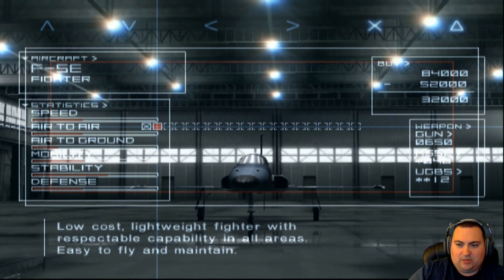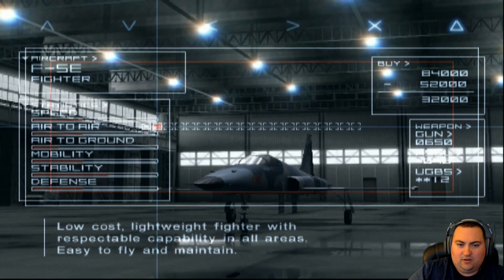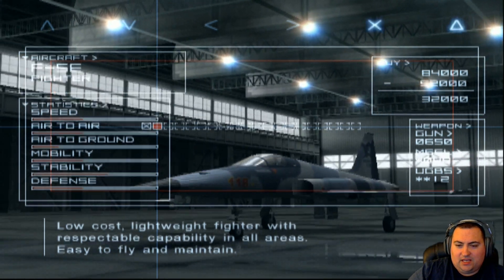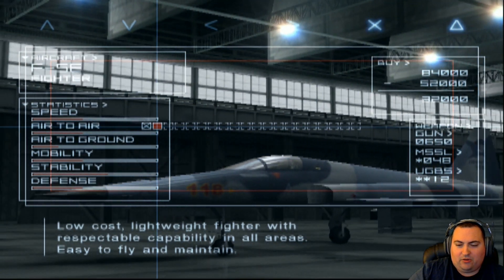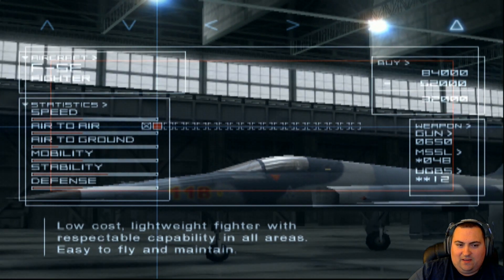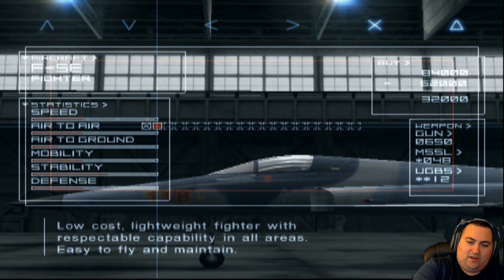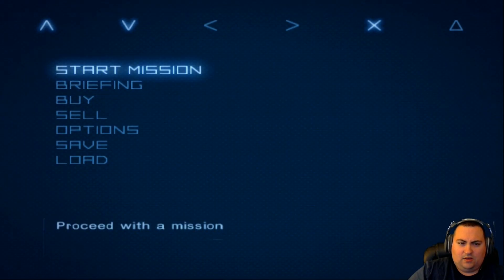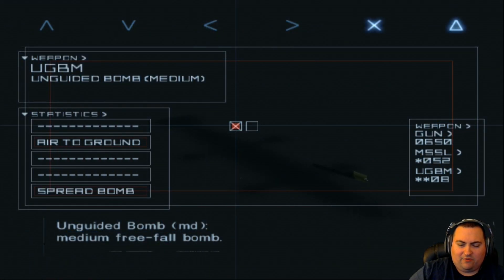The only aircraft we have the option to purchase currently is this F-5E Tiger. We can afford it, but I'm not going to spend the money on this — I want to wait until we can get a better aircraft. I believe the next aircraft will be the F-16 Falcon. So for now, we're going to pass. Let's just start the mission. We're going to go again with the F-4 — it's the only aircraft we own — with the bomb, the only weapon we have for it.